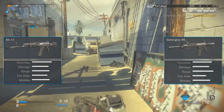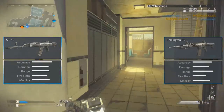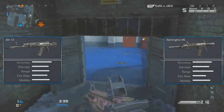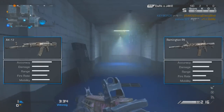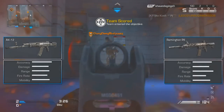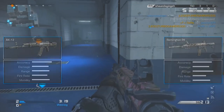As you can see on the screen right now, the stats show that the AK-12 and the Remington are not too far apart in in-game stats. The accuracy is quite similar, even though the AK-12 does beat the Remington by a little bit. The damage is actually the same. The range of the Remington is a lot more than the AK-12, but the fire rate of the Remington lacks because the AK-12 has significantly more. The mobility of both weapons is the same since they are both assault rifles.